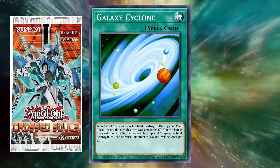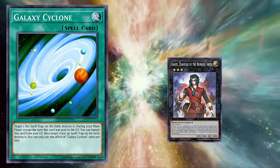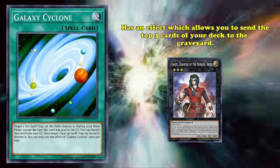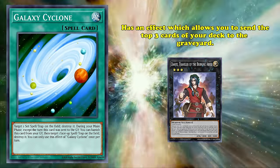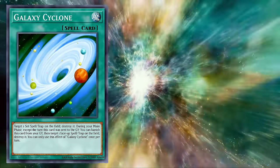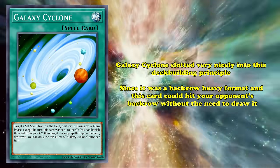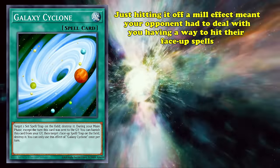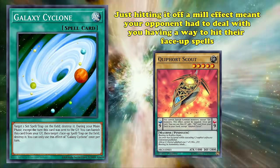Right when it was released in 2015's Cross Souls, it immediately found a home in pretty much all Burning Abyss decks. Dante, Traveler of the Burning Abyss, has an effect which allows you to send the top 3 cards of your deck to the graveyard, which is the central focus of its archetype. This meant that Burning Abyss players filled their decks with cards that wanted to be sent to the graveyard, like Fiendish Rhino Warrior or Breakthrough Skill, so they could hit them off of Dante or other mill effects. Galaxy Cyclone slotted very nicely into this deck-building principle, since it was a back-row-heavy format, and this card could hit your opponent's back row without needing to draw it. Just hitting it off of a mill effect meant your opponent had to deal with you having a way to hit their face-up spells, mainly Clueforts during this time, with very little ways of dealing with it.